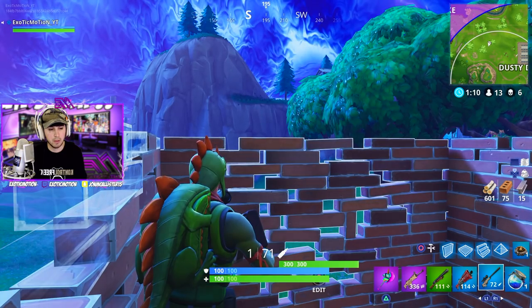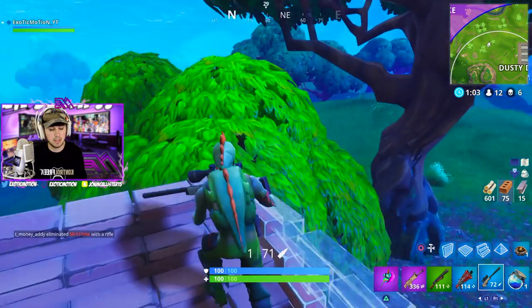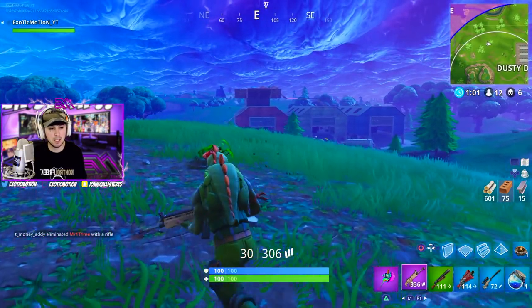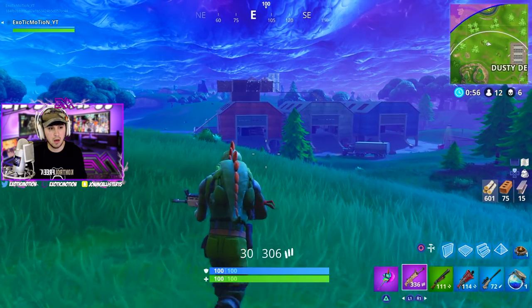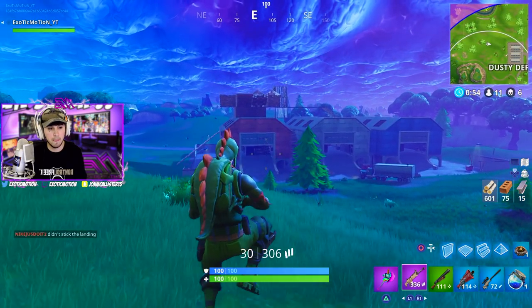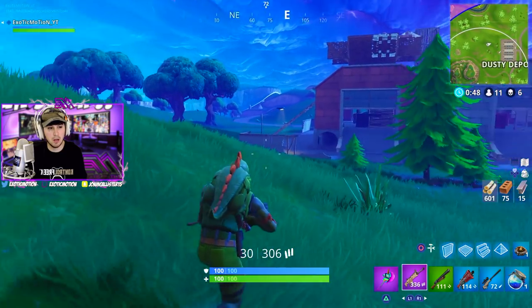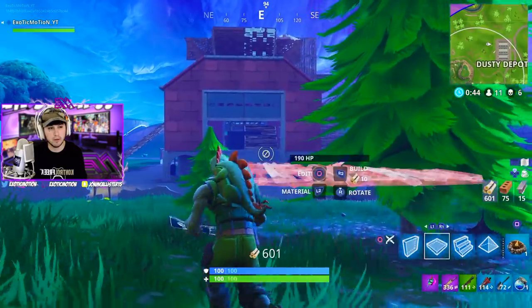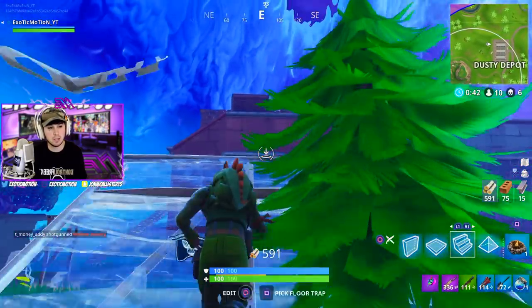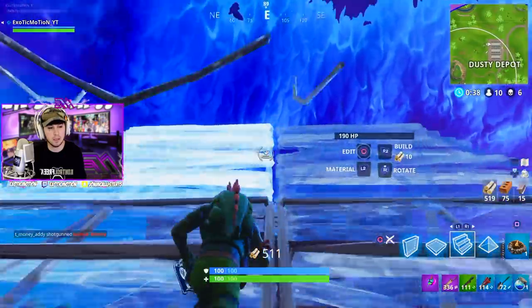I know he's weak. Someone's rushing him — now's my chance while this guy's rushing him. He's not going to look this way, so he's not going to see me. One of them died. We're going to rush him, and now he knows I'm over here. It's always good to rush somebody — if you ever want to know when the perfect time to rush is, it's whenever someone else is trying to fight him. We're going to build wide so it's harder for them to shoot me down.